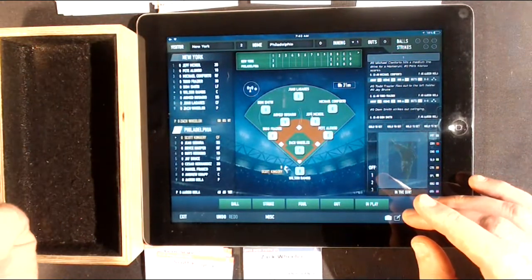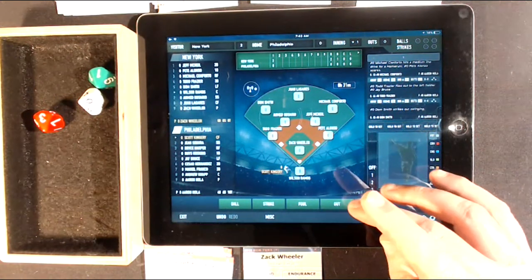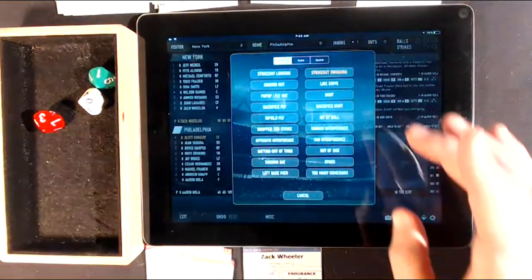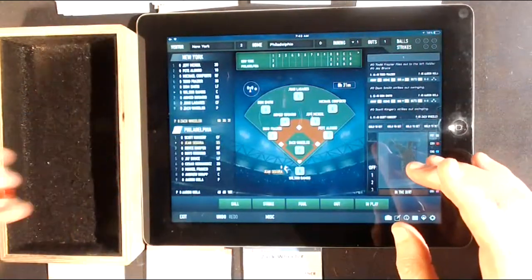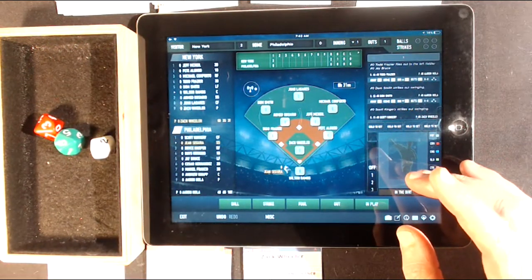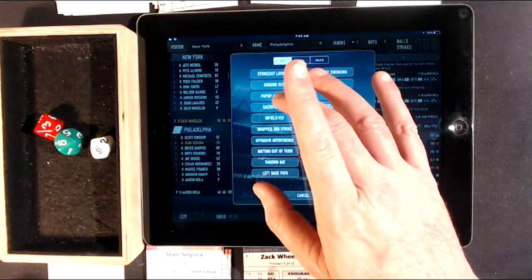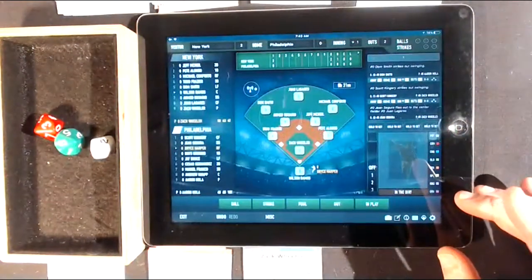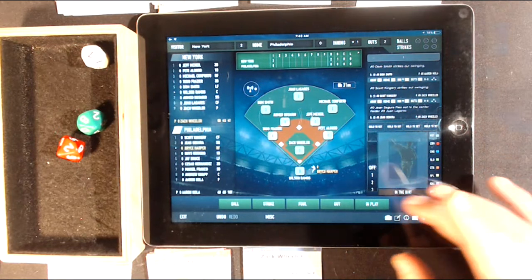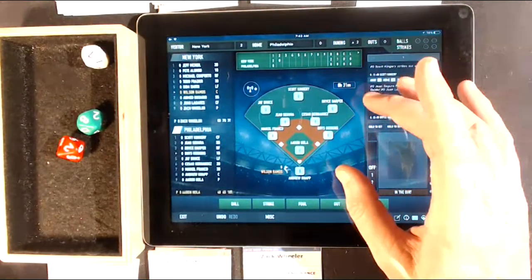Now it's Scott Kingery versus Zach Wheeler. A 130 is a strikeout — Kingery gets rung up by Wheeler in the bottom of the first. It's 2-0 Mets. A 36 and a 9 is in Zagor's out range — a 9 is a fly ball to center field: hit out, fly out, center field, done. Two up, two down. Bryce Harper comes up — a 27 is strike three. High heat gets Harper, and that retires the side.